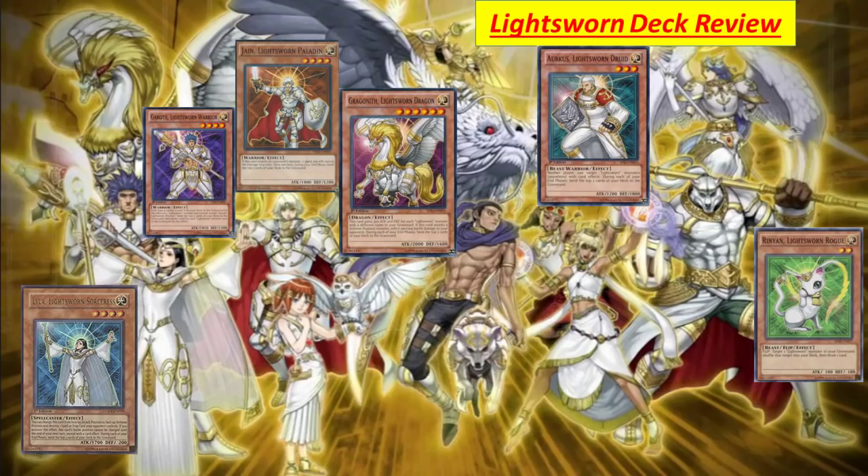Moving on, we have the Light Swan deck. A lot of people really like Light Swan deck if you're a TCG player, as it's one of the most competitive decks that lets you mill cards from the deck and gain effects. Sadly, Konami did not give a lot of good support cards, so as of now it's mainly just milling yourself — but it's a fun deck with some viability. Let's introduce the card: Leila the Light Swan Sorceress. This card can target one spell or trap card your opponent controls, and that card's battle position cannot be changed until the end of your next turn.